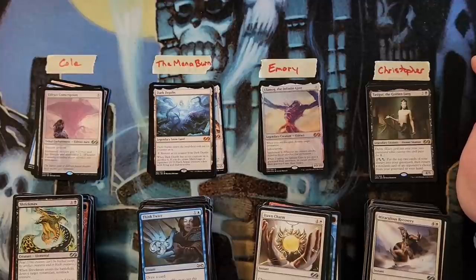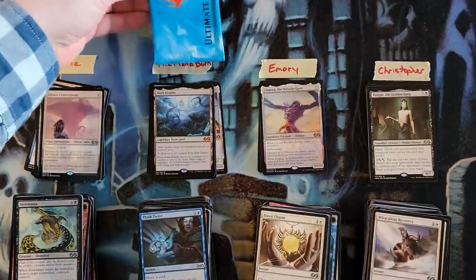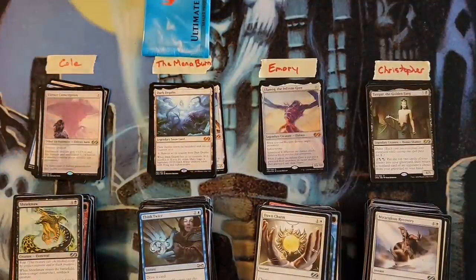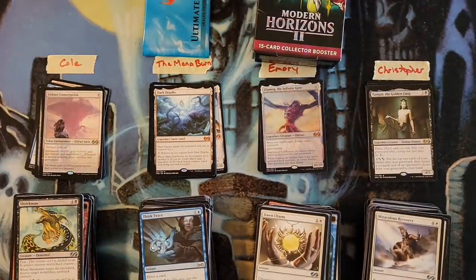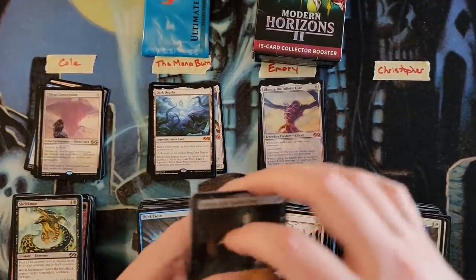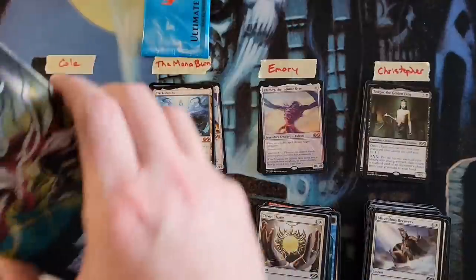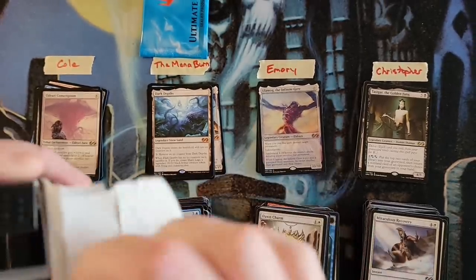Rudy's brother just shows up and always screws over everything. Final results: Cole finished at 25, Mana Burn finished at 27 and wins the box topper. Emory was at 18 and wins the Modern Horizons collector pack. Christopher was at 22. What a box.